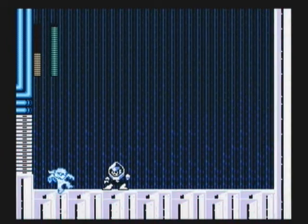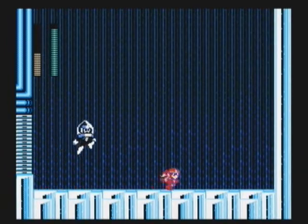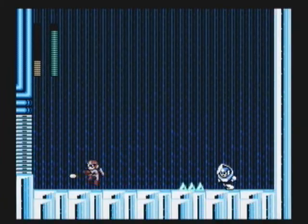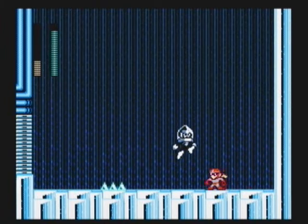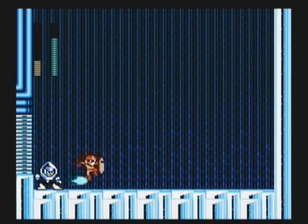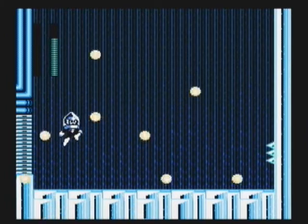Chill Man's pattern is pretty simple, but not necessarily easy to deal with. He chases you, he shoots a low shot and then a high shot. Depending on where you land, you'll either be frozen or land on spikes and die. I mean, they're not instant death spikes, but they do a decent amount of damage, as you can see there.